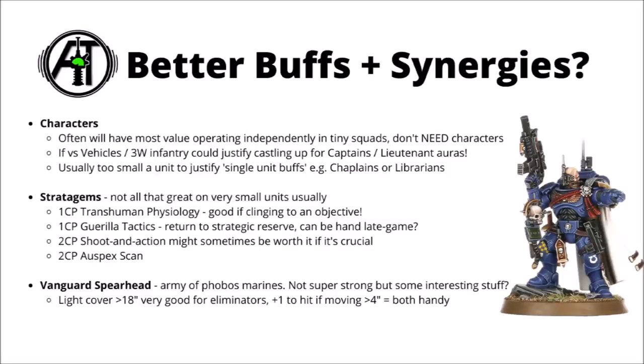For codex synergies, you can run them in the Vanguard Spearhead, which is a fairly strong way to run Eliminators, but overall the army is just very weak as a whole since it cuts down a whole ton of your options within the Space Marine Codex. If you did want to make a full Phobos army work, light cover at greater than 18 inches is good, as is the plus one to hit if moving greater than 4 inches — they'll be able to move around the board hitting on twos, which is quite nice.